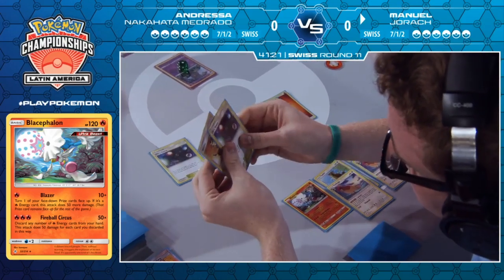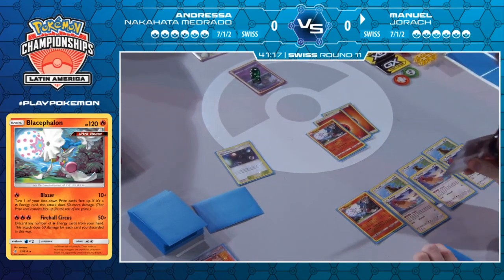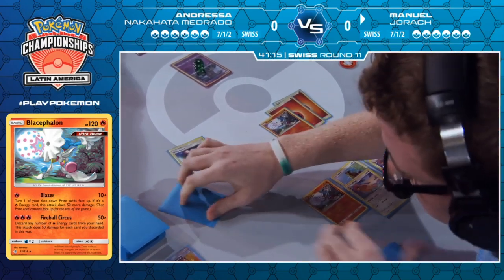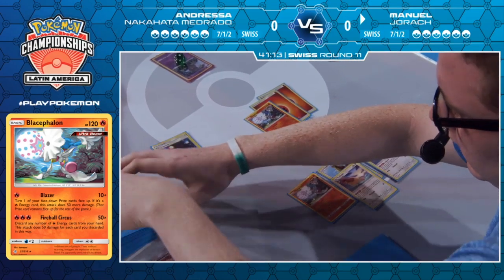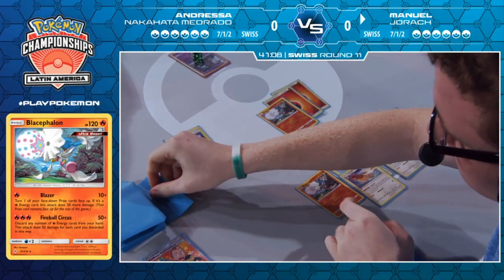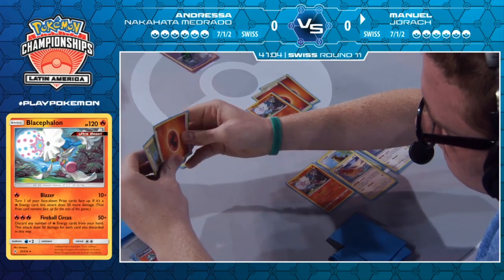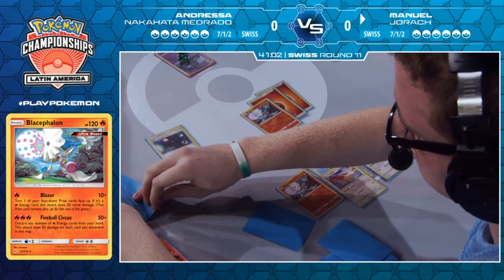Manuel has gone for another airmail and finds a Welder — but all he can find is a Welder. Taking the fire energy, because three crystals is doing him no good. He found another fire energy to go with it. This is already looking a lot better — now not only can he actually attach to attack, but he's got some damage going too. He's actually got the other two Blacephalons in hand, opting to hold onto them both for now.